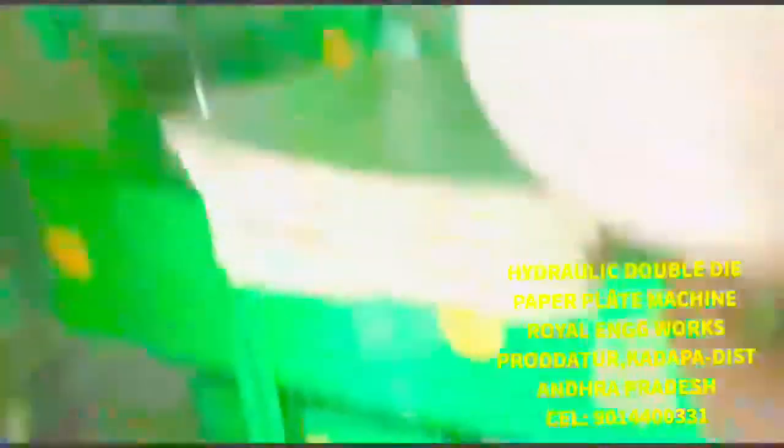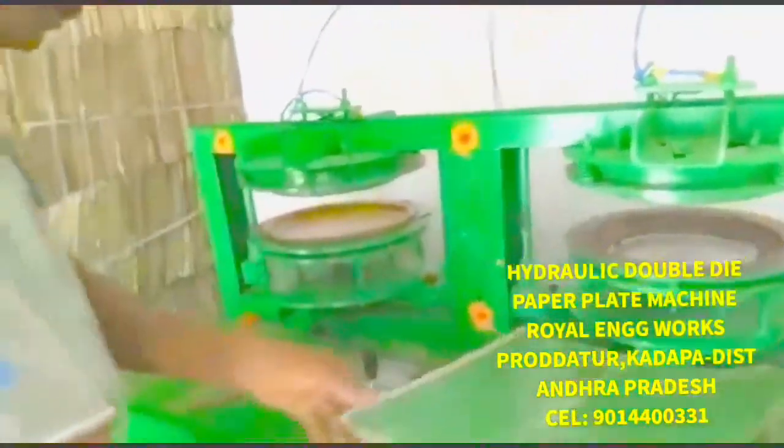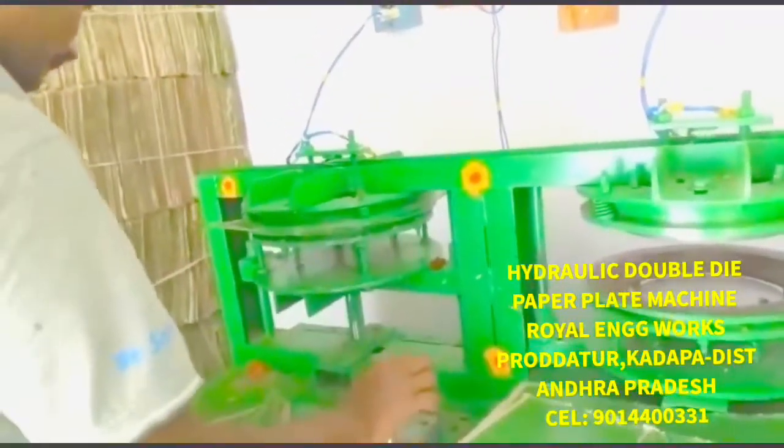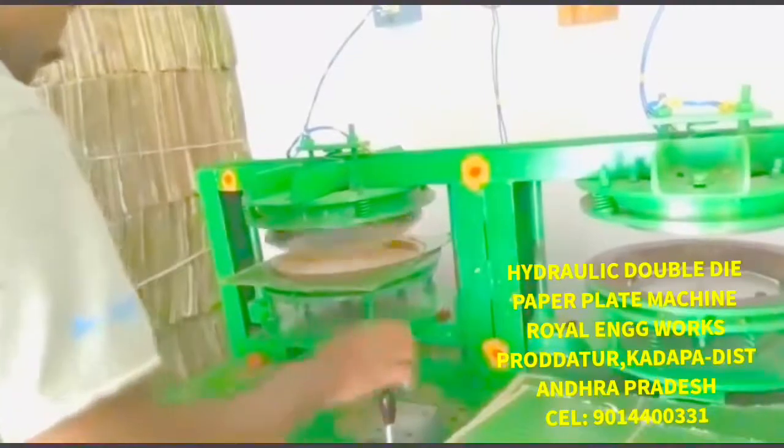We are going to reveal this machine. If you have a sheet cost, you will have a sheet of 1.5%. You will have a sheet of 5 and 10%. You will have a sheet of power bill, 5%. You will have a sheet of 3.5%, a sheet of 4.5%.